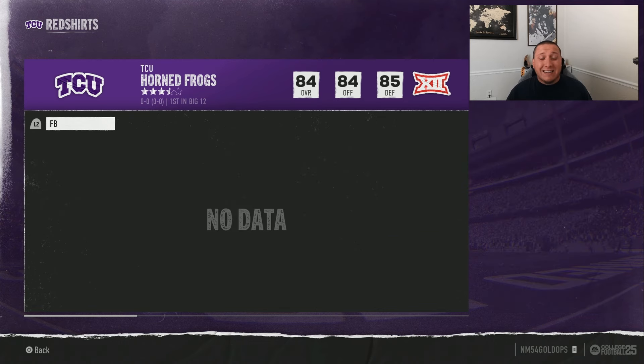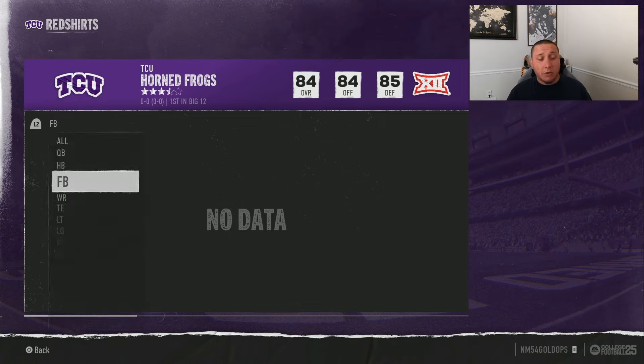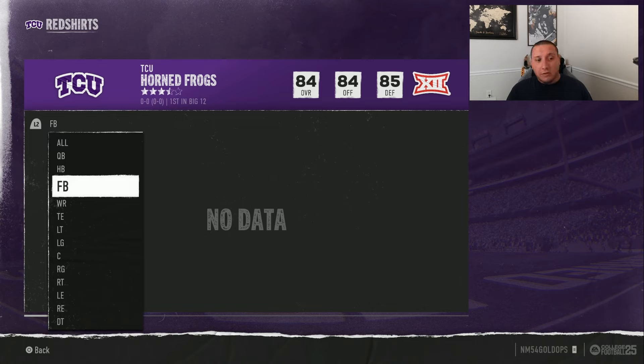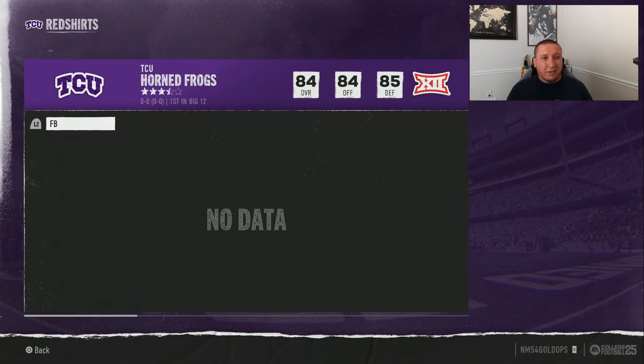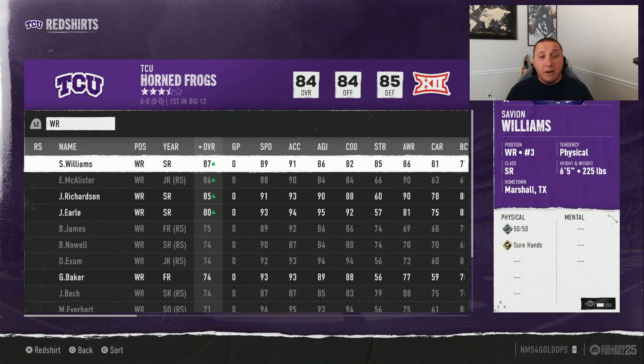This red shirted guy will come in as a mid-80s player next year due to off-season progression and have multiple years ahead of him. You do not need to have a fullback on the roster — tight ends and running backs can rotate into the fullback position. Fullbacks generally only go up to four stars in recruiting, so it's not really worth your time. You can use guys listed at other positions and transition them over.